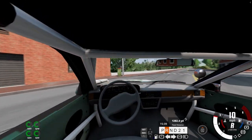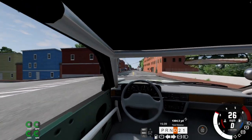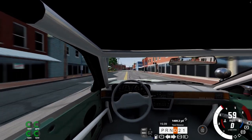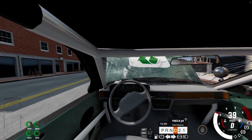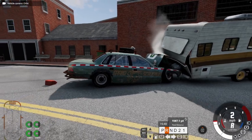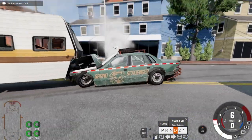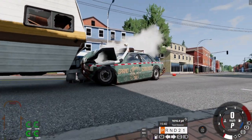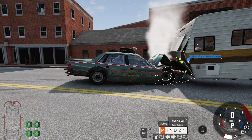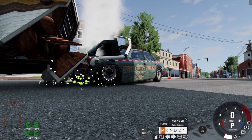Looks like we gotta flip this thing around again. What happens when you front end — at 60? What happens when you hit a camper at 70? Let's back up and look at it. The trailer is stuck to the car. Not really what I was looking for. Get off of it. Come on.